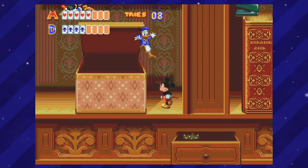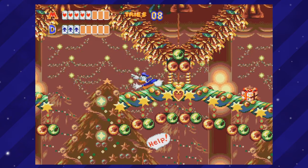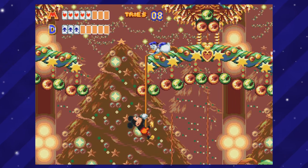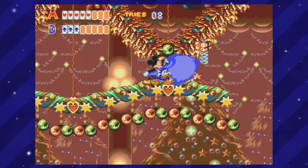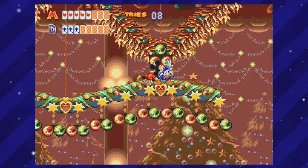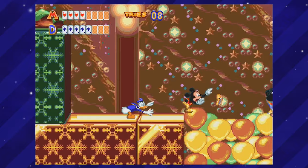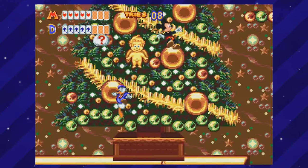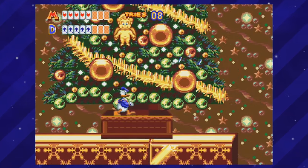One day, Mickey Mouse fell into a giant present and got transported into the most Christmassy level out there. Yes, this is the Christmas area in the game World of Illusions starring Mickey Mouse and Donald Duck. You'll get right into the Christmas spirit with this area — you can walk on bulbs, fight Jack in the boxes, and there are like a million Christmas trees in the background. Granted, it's not a very large area, but they cram so much Christmas stuff into one small section. There's literally just glitter everywhere. This place just looks like a giant Christmas store. Now if only I could decorate my house with that level of detail.